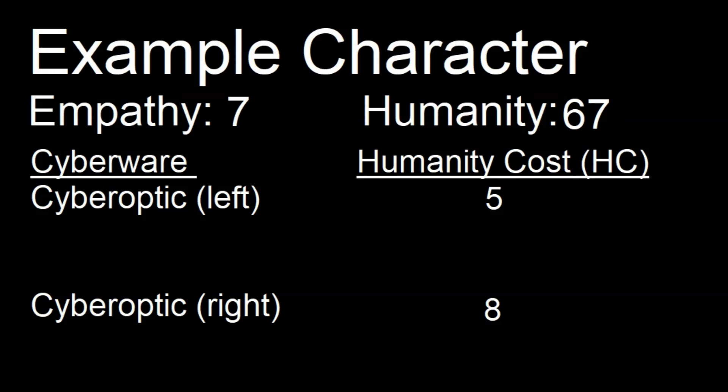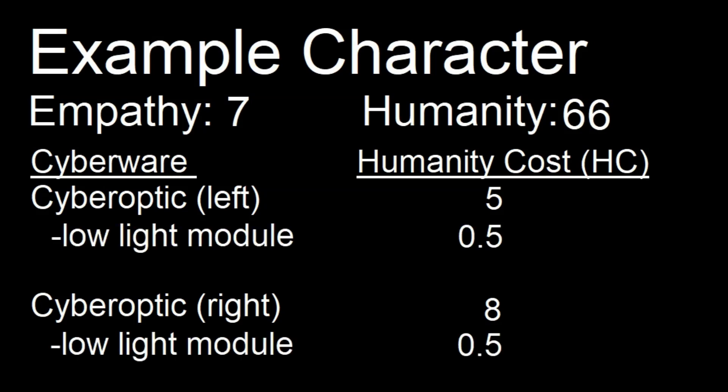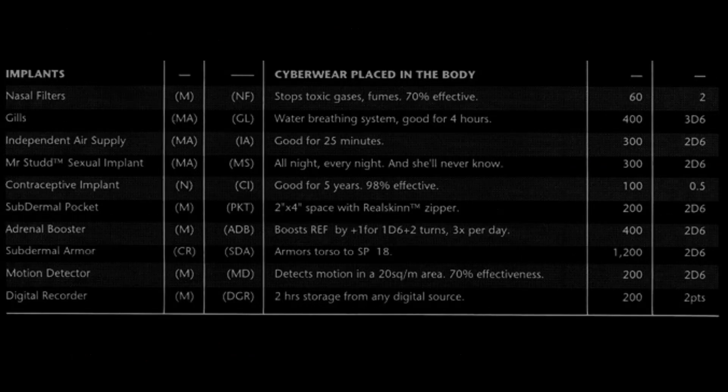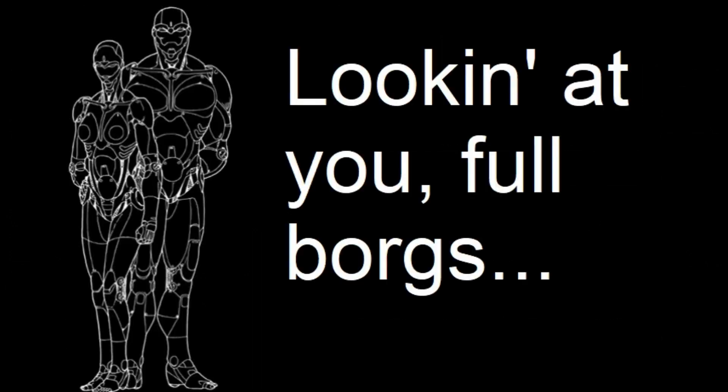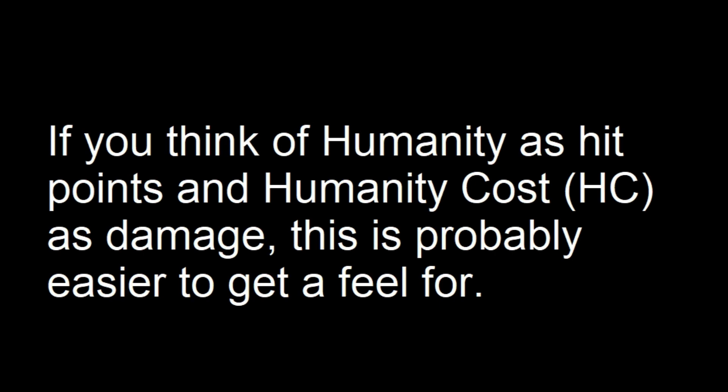Each eye can hold 4 mods. We'll use one mod slot in each eye to gain lowlight vision. The humanity cost per eye is 0.5 — yes, you can lose half a point of humanity. Together they equal 1 point lost, so our humanity drops to 66. Cyberware has a humanity cost ranging from half a point all the way up to 4d6, with items in later sourcebooks costing even more. Since they all stack, it isn't hard to see how they add up and bring a character down to a very low empathy stat — or even 0.